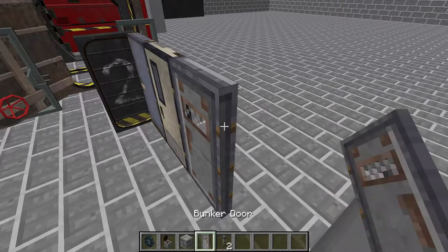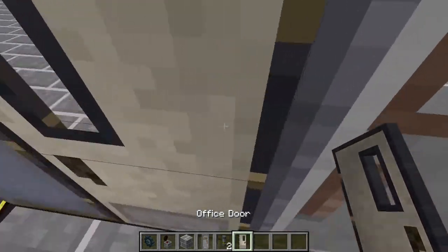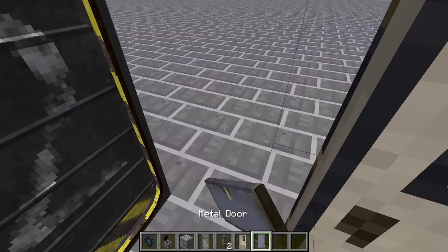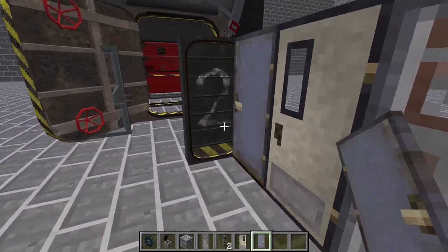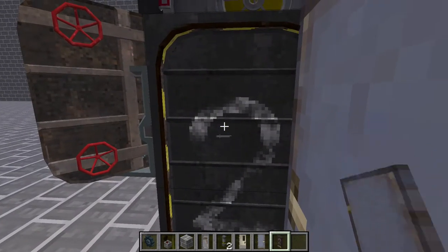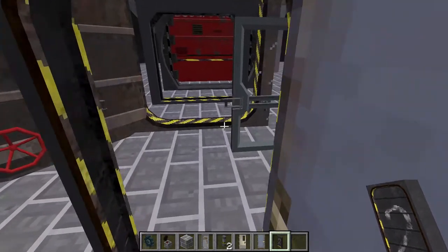Next we have our regular bunker door, then we have our office door, and then we have our metal door. They all make the same sound. Next we have our lovely little seat and seal door.